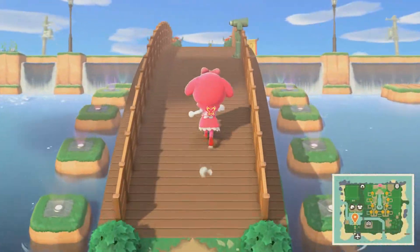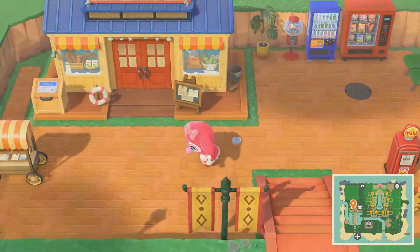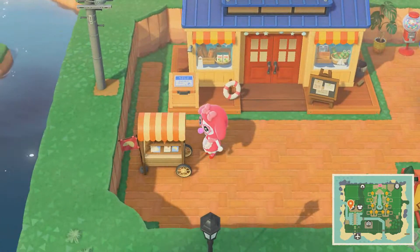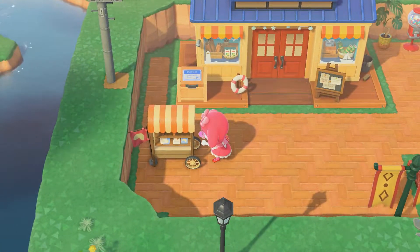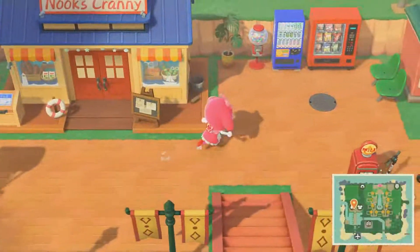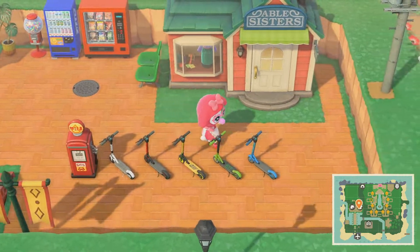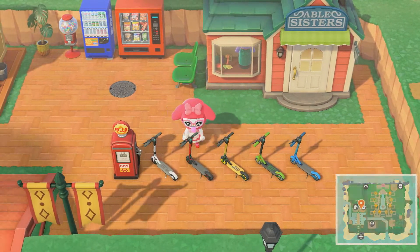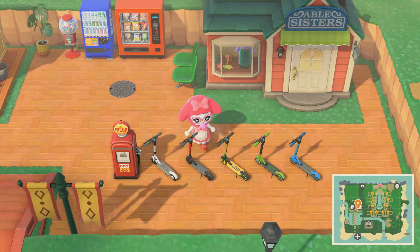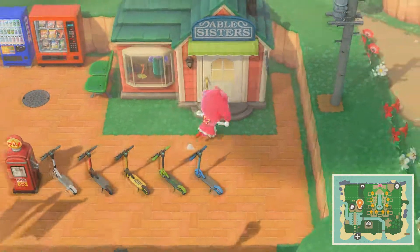Across this bridge is just kind of my little shopping area — Nook's Cranny, a nice little fortune cookie cart, gumball machines, vending machines, rent a scooter. I think this is every color — if not, I'm just going to go shoot myself. And Able Sisters.